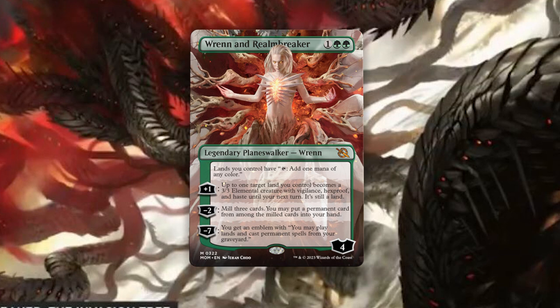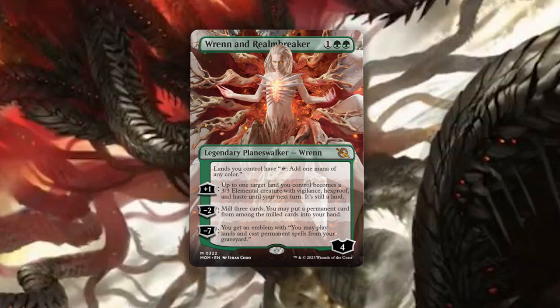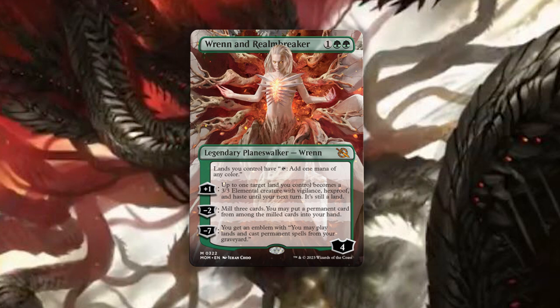Lands you control have the ability to tap and add one mana of any color. You can plus one and up to one target land you control becomes a three-three elemental creature with vigilance, hexproof, and haste until your next turn — it's still a land.